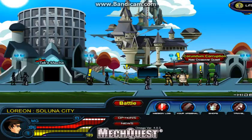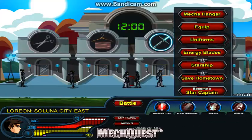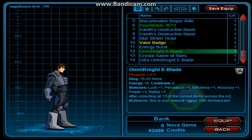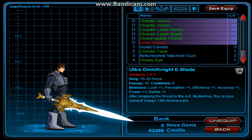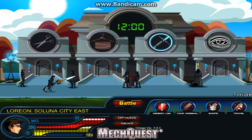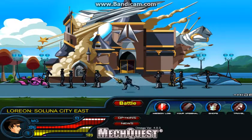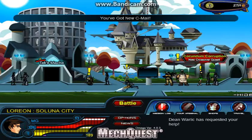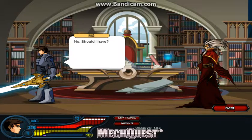Okay, so for Mech Quest, it's actually one of the blades for your character. Just need to find it. So here we go - Ultra Omni Night E Blade. There we go. If I go into just a normal battle with a human, I will be using that. So I'll go ahead and do this event quest quickly, because I'm pretty sure there's a part like that.